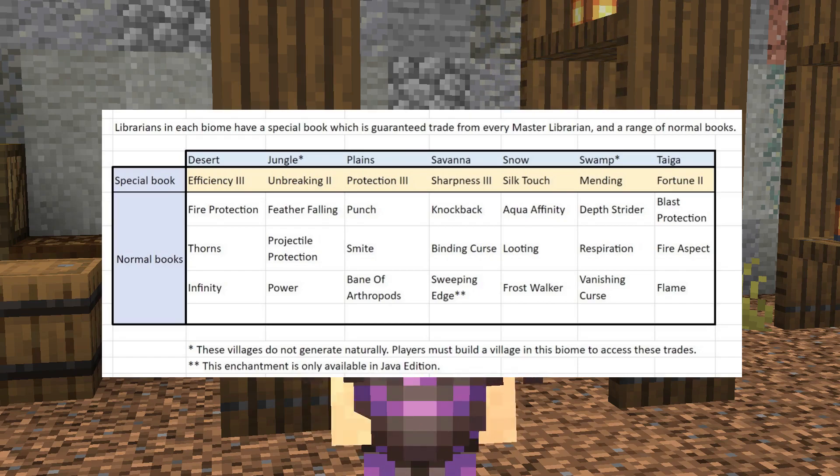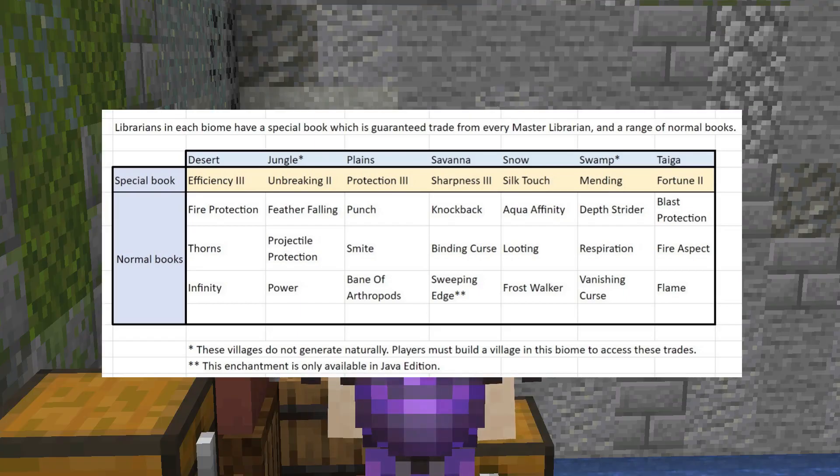In the desert, their master level trade will be Efficiency III. In the jungle, it will be Unbreaking II. Plains will be Protection III. Savannah, Sharpness III. Snowy biomes, Silk Touch. The swamp, Mending. And the taiga, Fortune II.